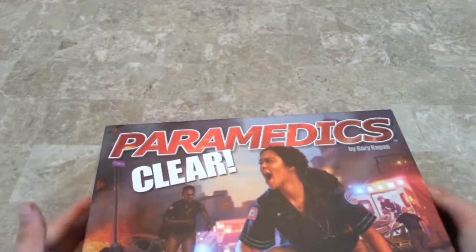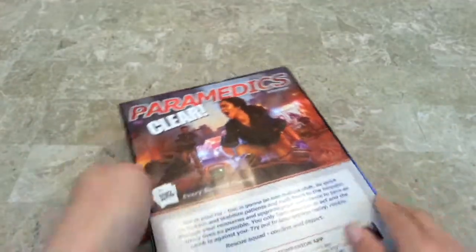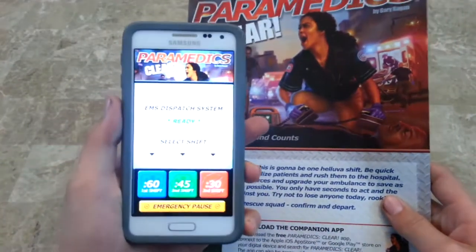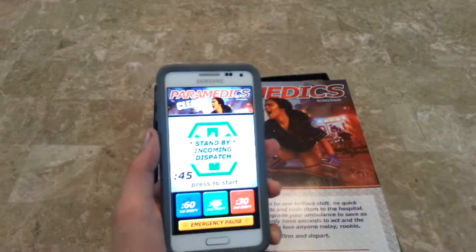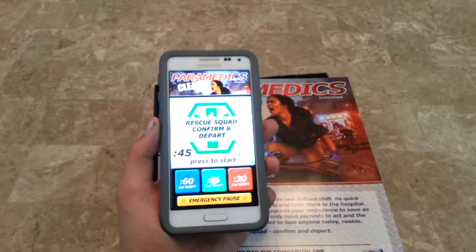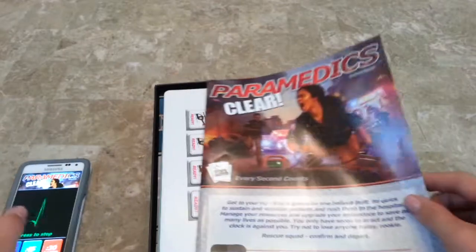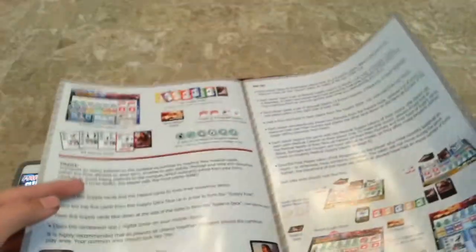The box is pretty cool — especially the artwork, which looks really awesome, like an action scene. You download the companion app; I already did that. You open it up, click the shift you're on, press start, and then a 45-second timer begins.